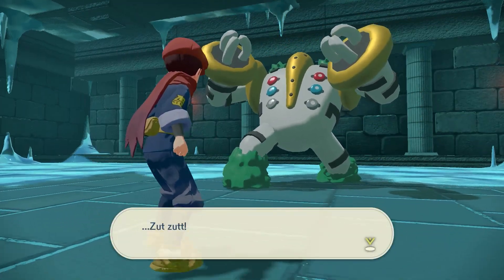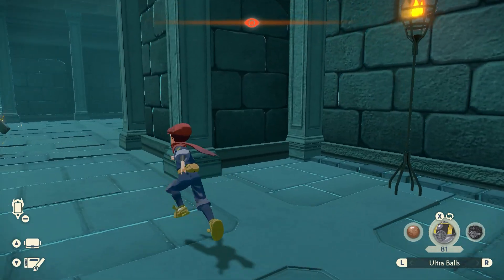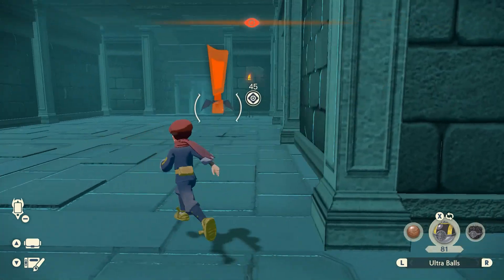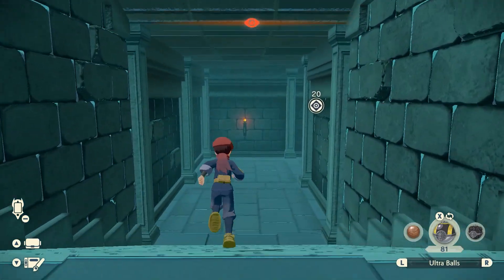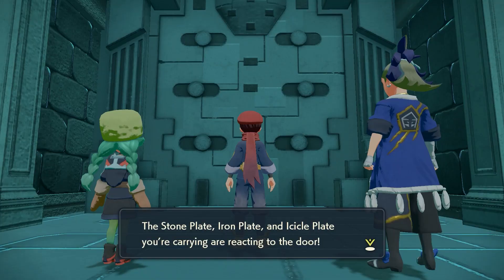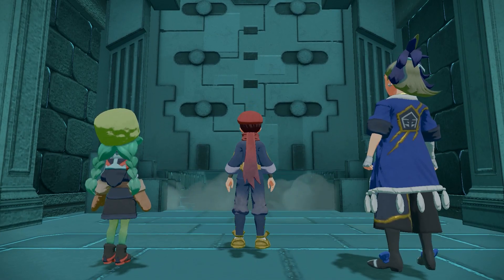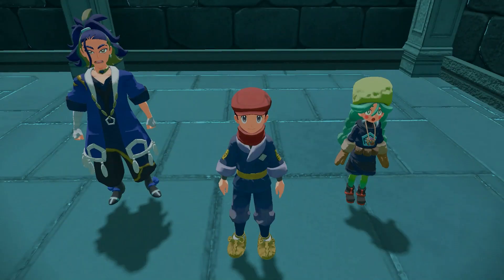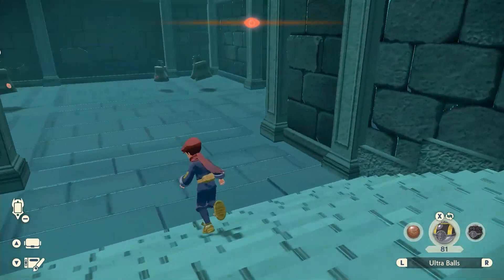And finally, it's time for good ol' Regigigas. For this one, you'll need to follow The Plate of Snowpoint Temple. Once you arrive at the temple, head to the path at the right of the stairs instead of going up them, and you should find another door. To open this, you'll need the Iron Plate, which you get from catching Heatran; the Icicle Plate, which you get from defeating the Frenzied Avalugg; and the Stone Plate, which you'll get for defeating Alpha Vesper Queen in the Grueling Grove during the last mission of the Researcher of Myths. After you open the door, head down the stairs, and eventually you'll find Regigigas.